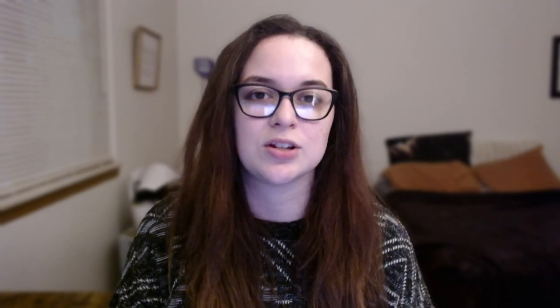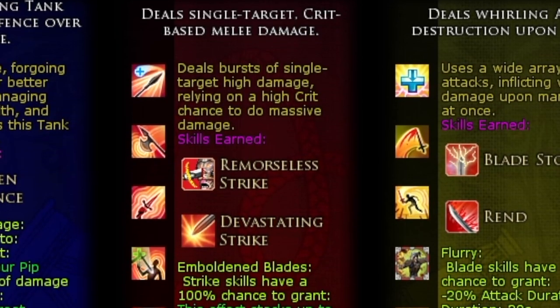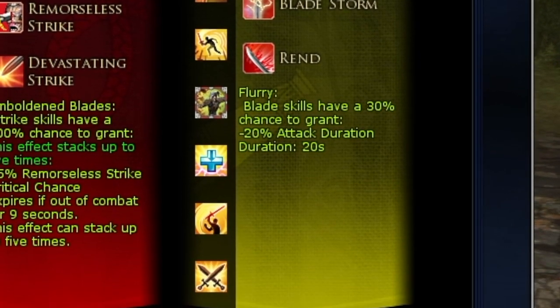Each tree has a specialization. The blue tree is more of your secondary tank tree that will give you buffs and improve skills to further improve defense and overall survivability. The red line is more based on doing melee critical damage and just overall doing a lot more DPS, which is super good for soloing. And then the yellow tree is more along the lines of doing AoE abilities, which is probably good when you're doing deeds. I personally always focus on the red line because I solo more, but those are the categories that you'll want to choose from.